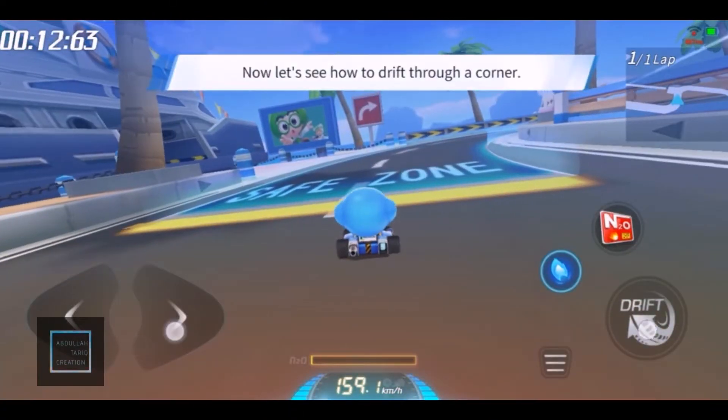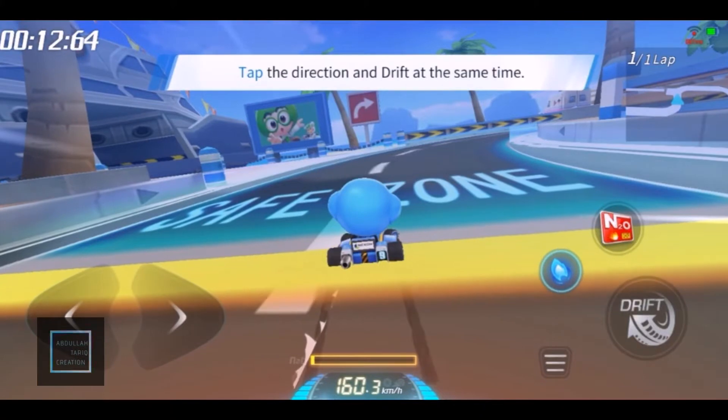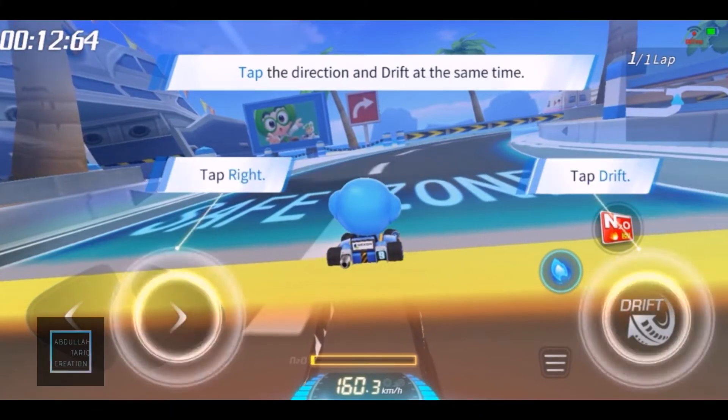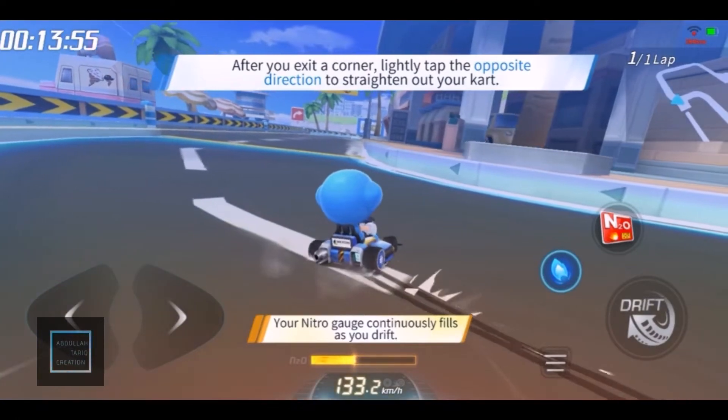Tap the Drift button and the Direction button to start a drift. Tap the opposite direction to straighten out at the end of a turn.